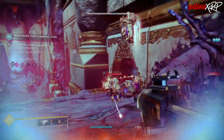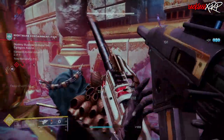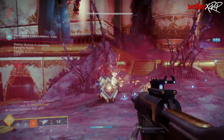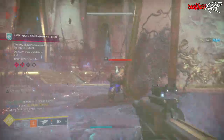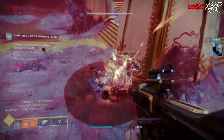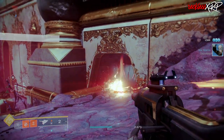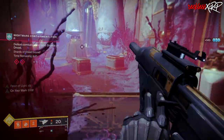How do you actually get the Skyburner's Oath Catalyst? Well, it really comes down to luck and RNGesus. The Skyburner's Oath Catalyst drops from Strikes, Crucible, and Gambit. It's totally random, so if you don't have it, good luck getting it.